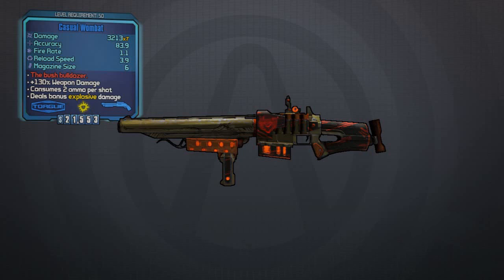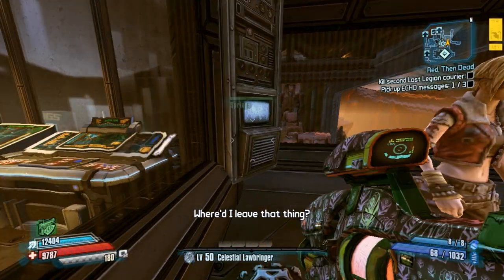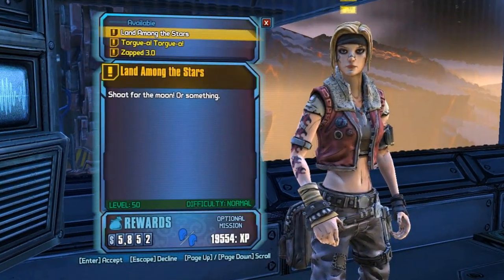Now, you may look at this gun and you may see some form of similarity to the Borderlands 2 Landscaper — it is, but it's a better version of the Landscaper. At least it's usable, it's not garbage. It has 130% bonus weapon damage which consumes 2 ammo per shot, and because it's a Torg, it'll always be explosive.